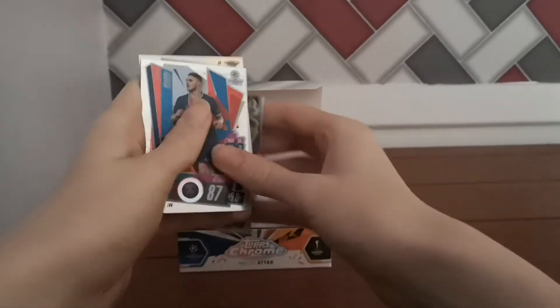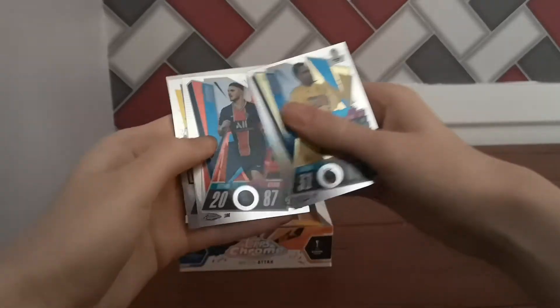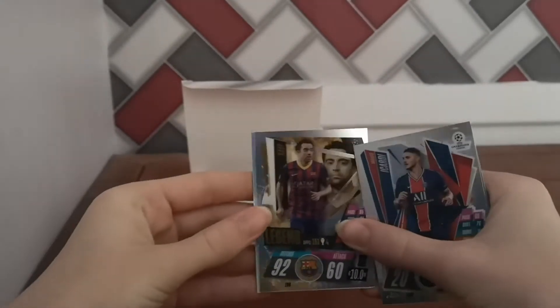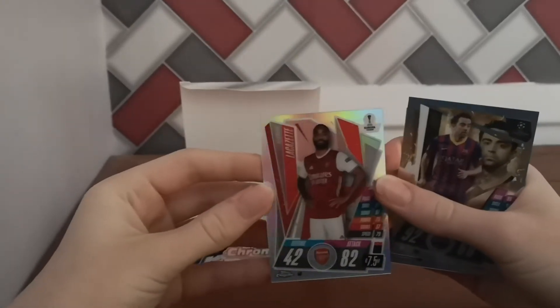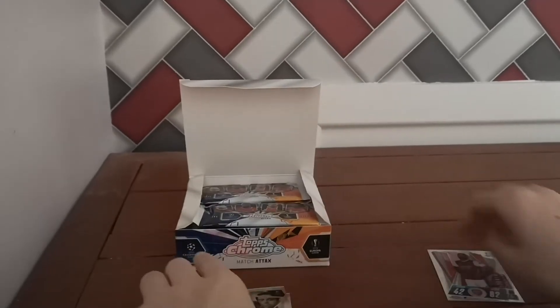They're really thick as well, can't really bend them. We've got Alcacer, Mauro Icardi — and that's a good start — a Xavi legend card. Legends are part of this collection. And we've got Lacazette, kind of a refractor. Not numbered. There are all the different parallels, and here's the base.